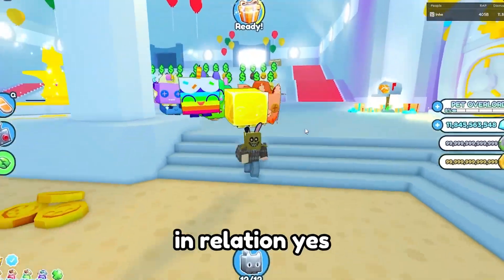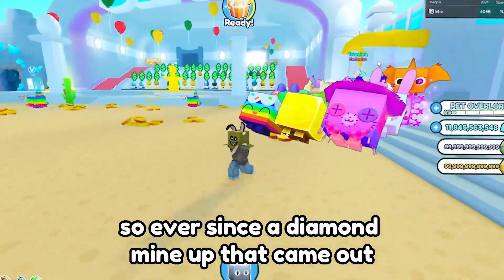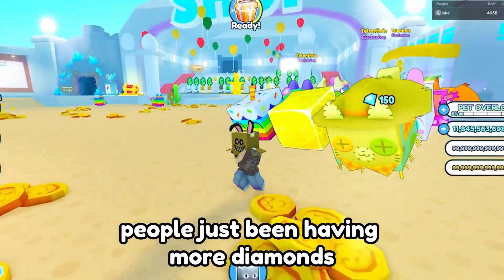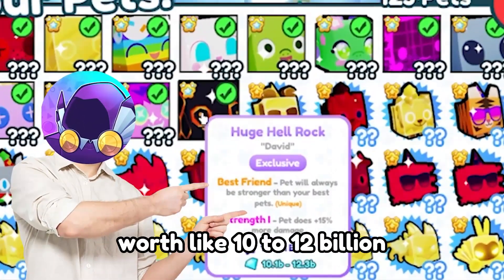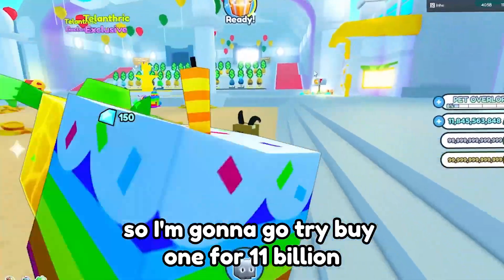The reason it fluctuates is inflation. Ever since the diamond mine update came out, people have had more diamonds to spend. So right now a huge hawk is worth about 10 to 12 billion, and I'm going to try to buy one for 11 billion to see if I can make my money back.